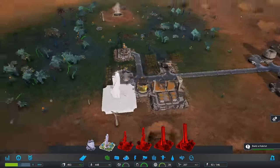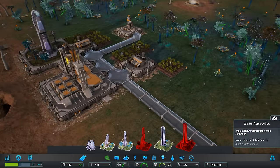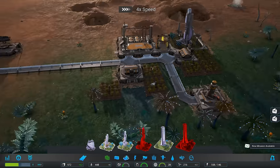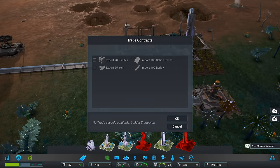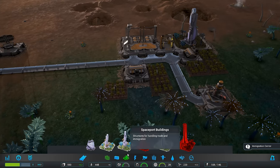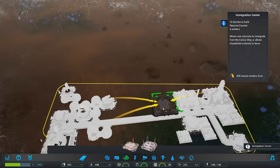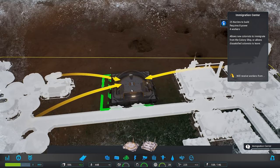Winter approaches — great. We're going to die of food poisoning, or the cold because of no food. Alright, let's see how that goes. This stuff is going to get cold. How much food do we have? Let's check our storage. Mission is available — immigration center. Oh, there comes the frost.